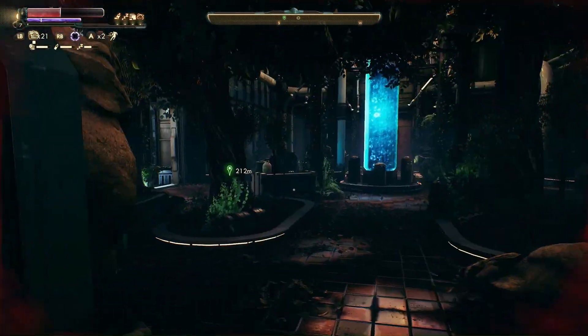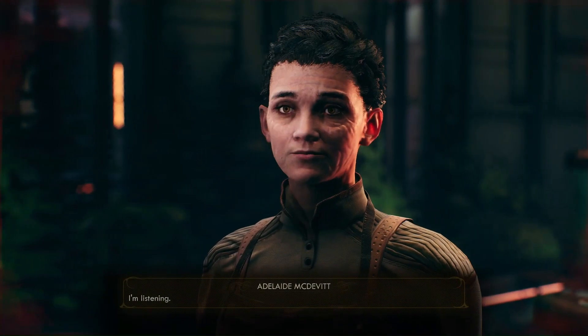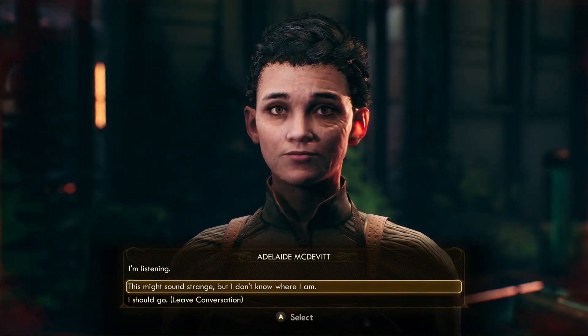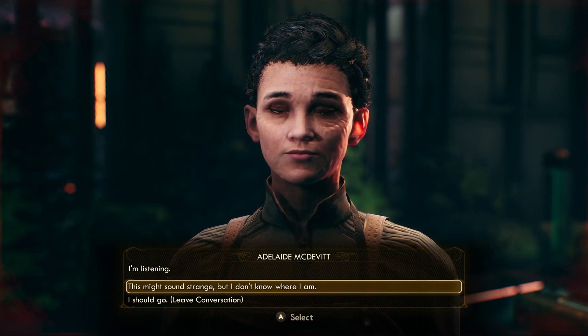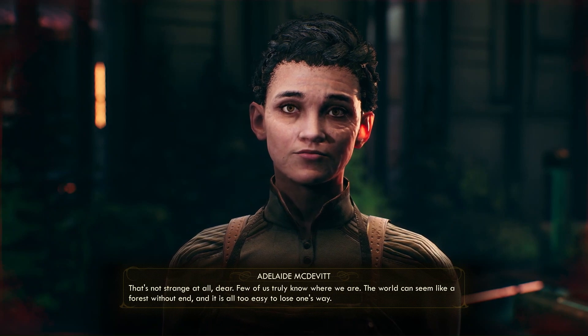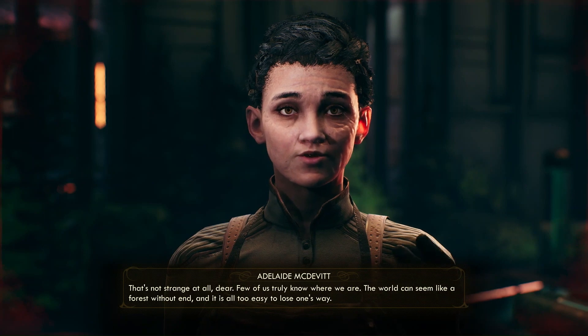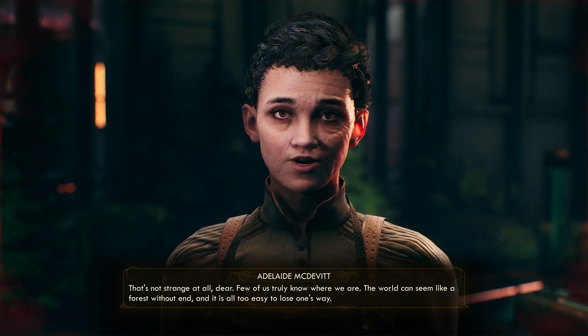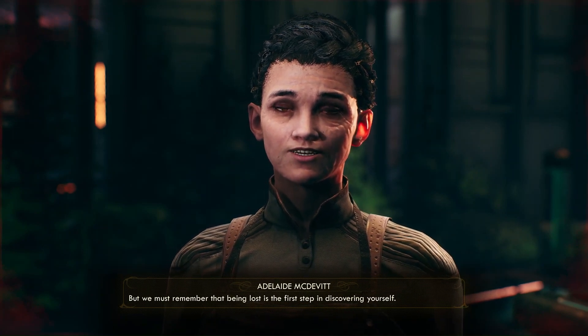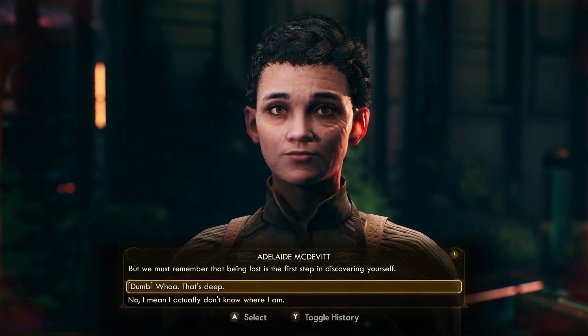Let's speak with Adelaide — Bob has some convincing to do here. This is a Bob thing to say: I have no idea where I am, even though I've been here numerous times. That's not strange at all, dear. Few of us truly know where we are. She's being kind, but Bob is just an idiot. You must remember that being lost is the first step. Wow. Thank you. That's deep.